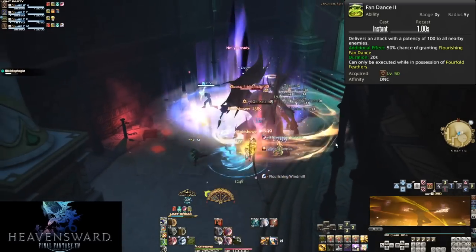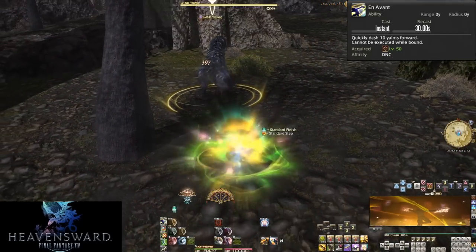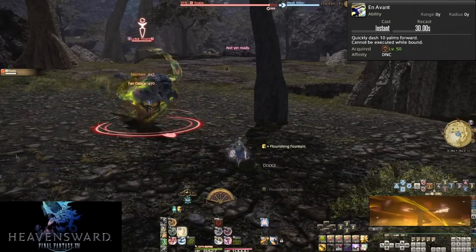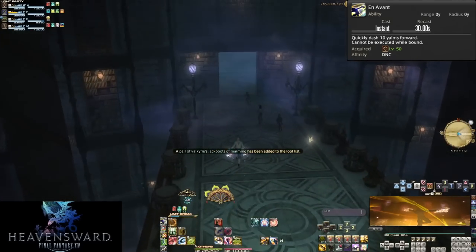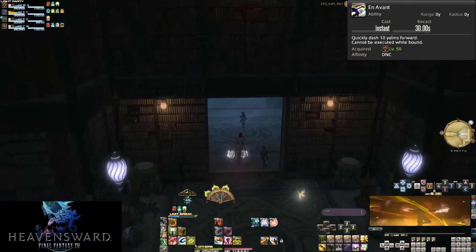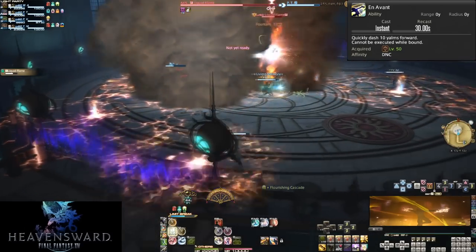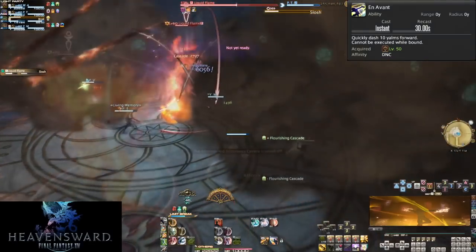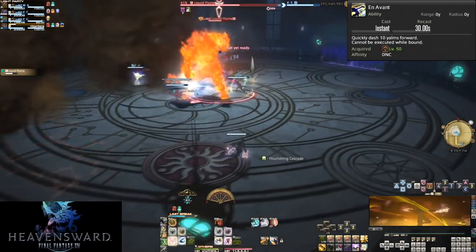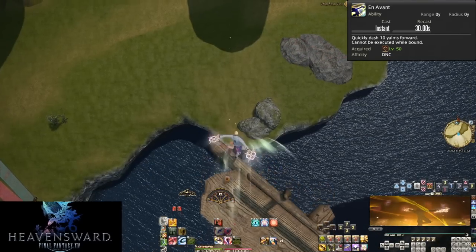Level 50: Én Avant. On a 30 second cooldown, you can dash forward a fairly large distance of 10 yalms, though it cannot be used if you have a bind debuff. It's based on the direction your character is facing, not your camera. If you've fallen behind the party, you can catch up with Én Avant in addition to sprinting. It also lets you do mechanics quickly — such as taking an AoE out of the group or dashing into a stack marker. It's an extremely useful movement skill.